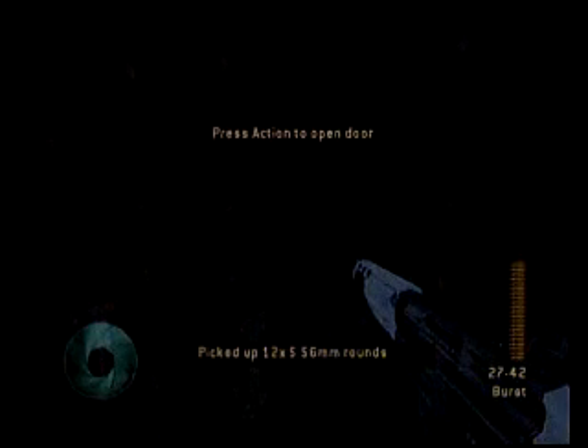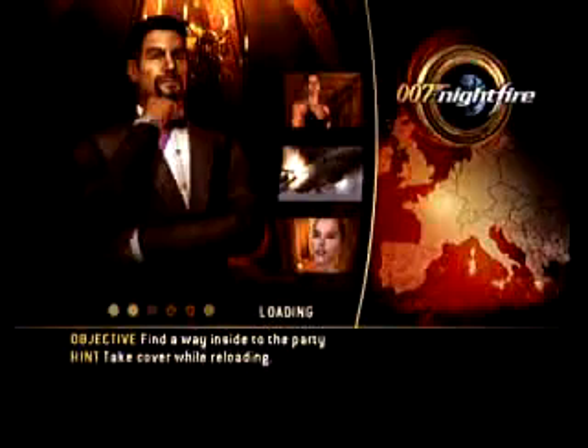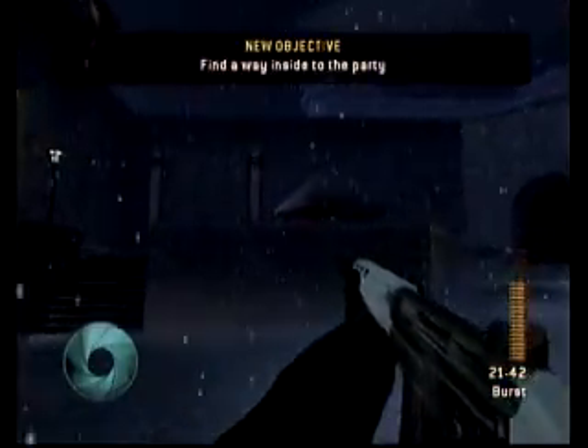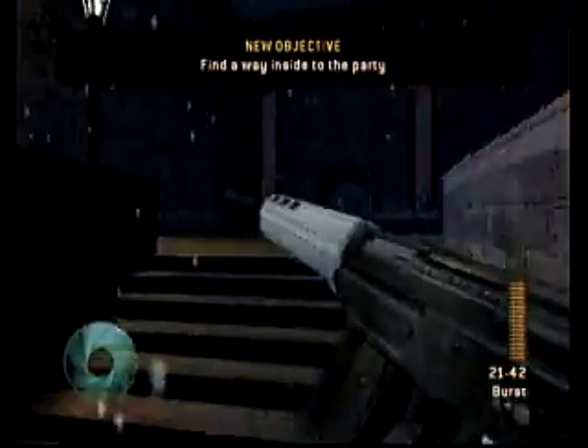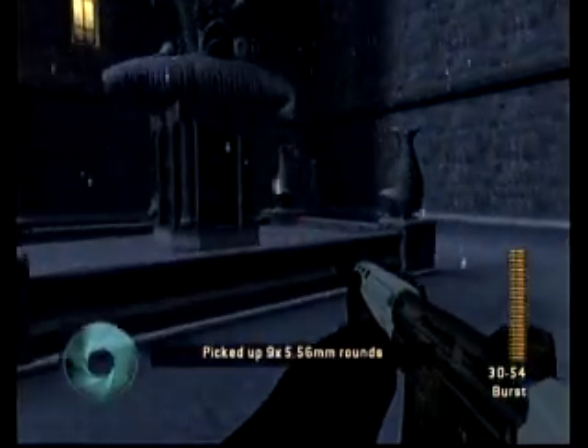No more sniper ammo. Up ahead, I might have a hard time finding the exit, because I always do — bad memory. So just quickly take out these guys, and pick up their ammo for the SJ5. Take out that guy — or you can do that, it's always fun to do.